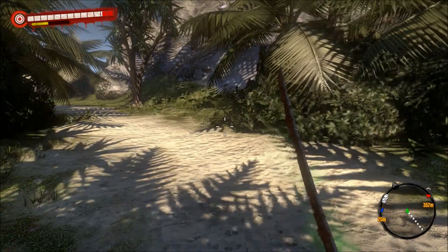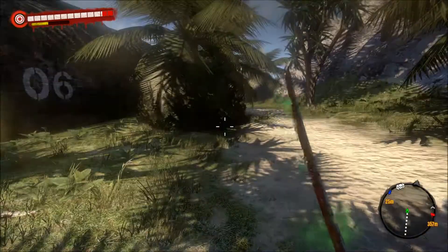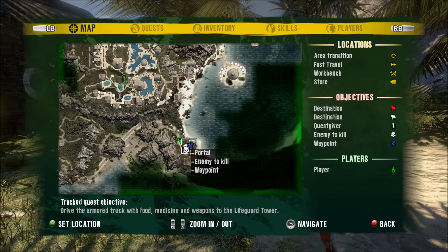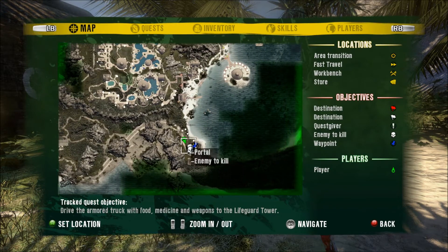Hey guys, this is Novo1wingdangel here. Right now I'm going to show you guys how to actually drop off the blue skull. So what you want to do is go to this little portal over here, all the way off to the side. Yeah, it's all the way at the bottom so there's no way you can possibly get confused.